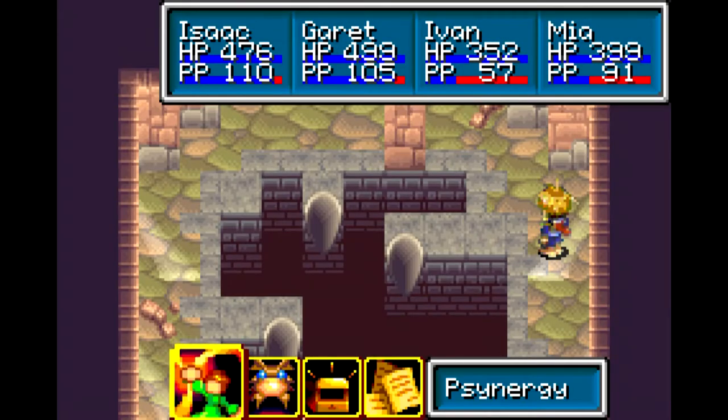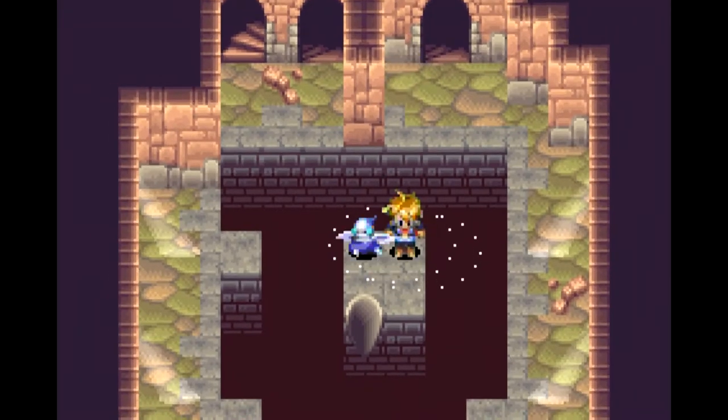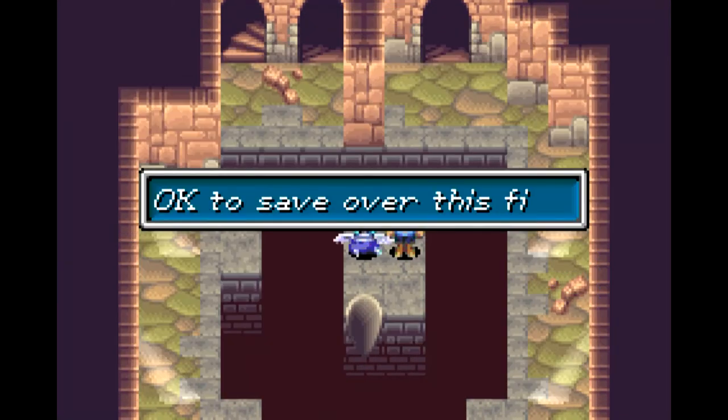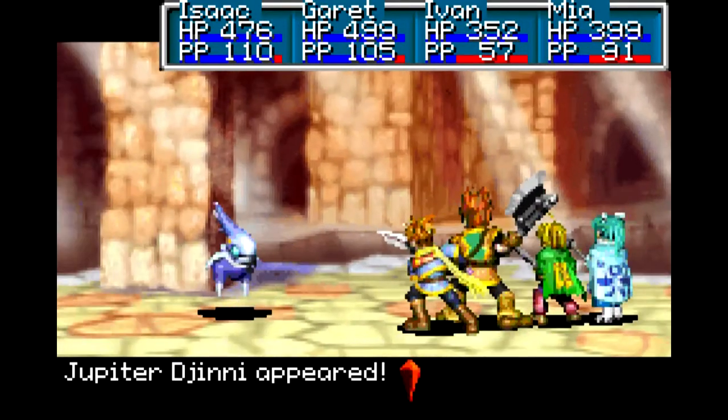He's actually pretty low in synergy, so is Ivan. We don't really use a whole lot of synergy with Ivan. Shipper Jinn-y appeared! Getting a lot of jinn lately.